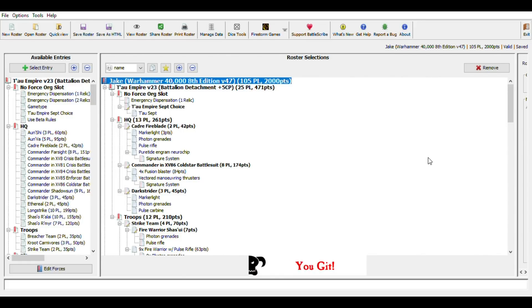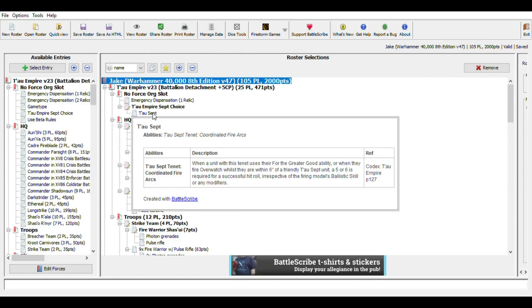This is Jake's first Tau army list — it's a rough draft, just starting to get into 40K and feeling it out. Starting with the first attachment, it's a Tau Sept detachment. Tau is one of the better Septs in my opinion — it gives you overwatch on fives, which can be a really powerful tool. Of course you don't want to overemphasize the Sept tenet; having overwatch on fives is great but you don't want to get charged in the first place.